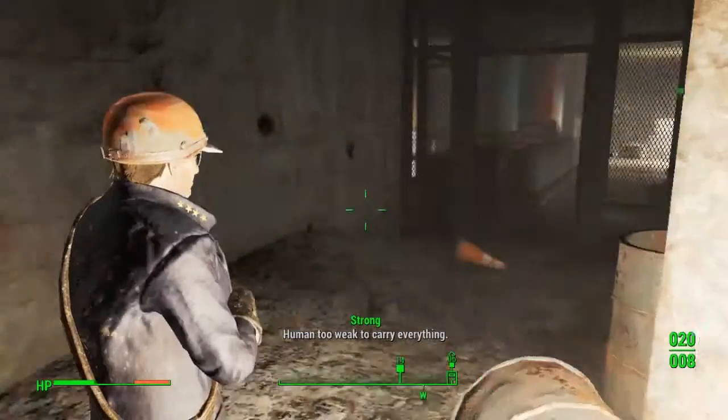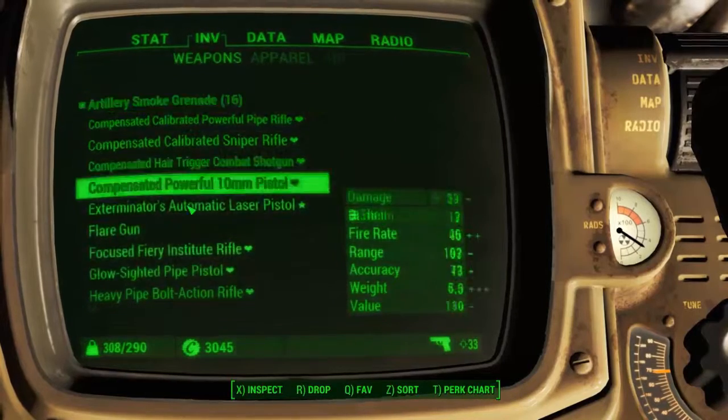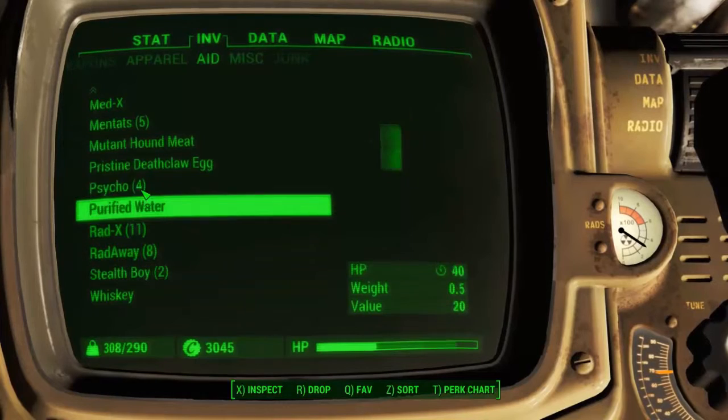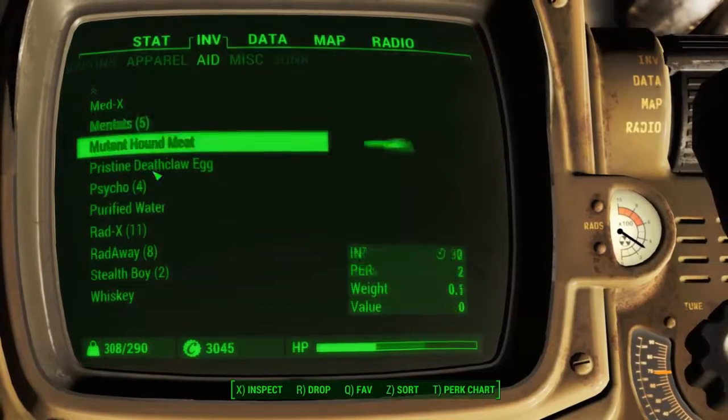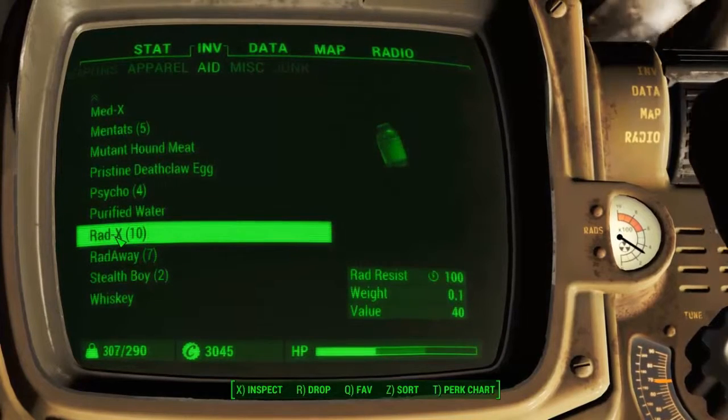Human too weak to kill, so this is a good inventory. Right away — red X, okay.